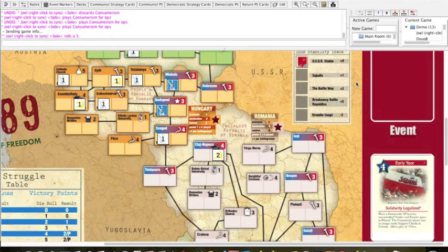There's one other track on the game map — the USSR Stability Track. As certain events are played, the stability marker moves down and victory points are added. That event allows play of the Baltic Way, which adds three points, leading to the Breakaway Baltic Republics — a big point value for the Democrat player. It's a cool flavor element to track what's going on in the USSR.